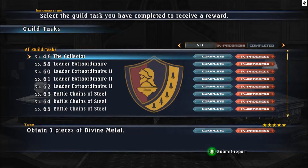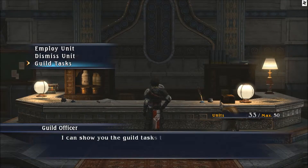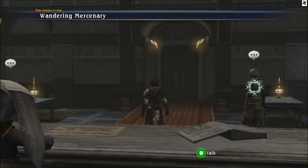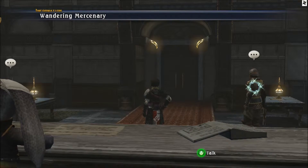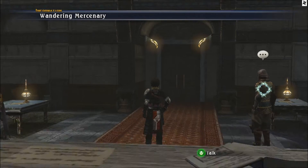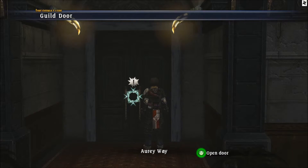We also unlock the leader Zack and the leader Melamus. Now we need three pieces of Divine Metal. You can get them from the shop, by harvesting, in a treasure chest on the Third Path, or by disassembling various items.